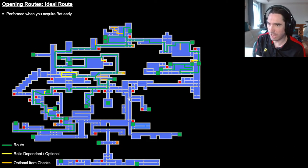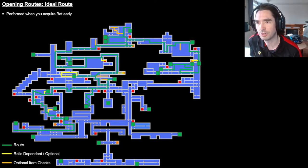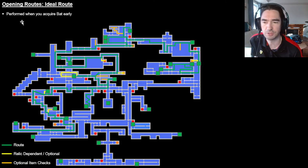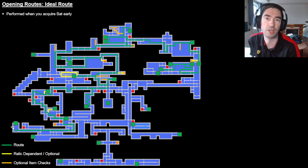Let's take a look at two opening routes that essentially make sense and why they make sense. The ideal route you're going to take is performed generally when you acquire bat early — or alternatively, you've got full flight or at-logic flight and also have a transformation. It makes sense to go through the castle along this route. Green is the route you're taking, yellow is checks you may be doing depending on what relics you have, and orange is optional item checks. This route is quick and efficient, and one of the reasons is because it follows the principles.